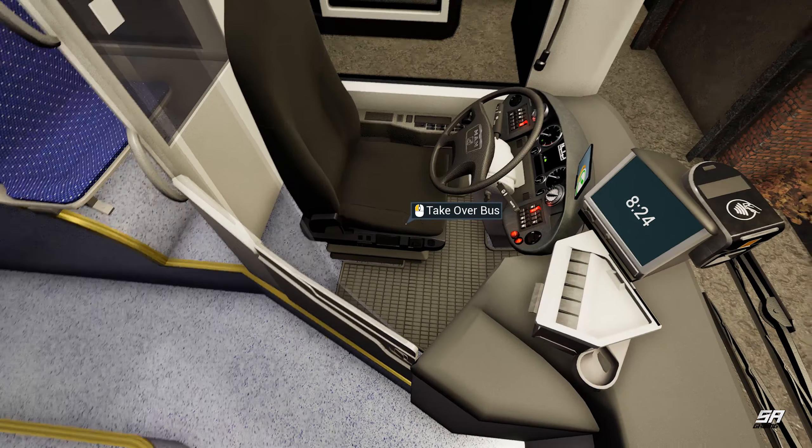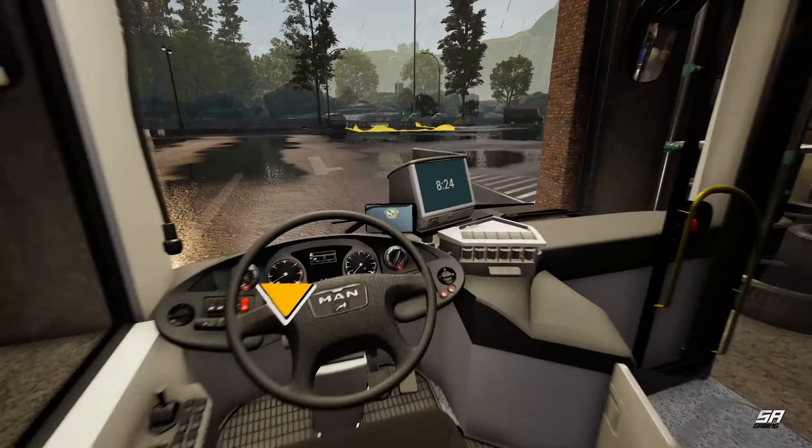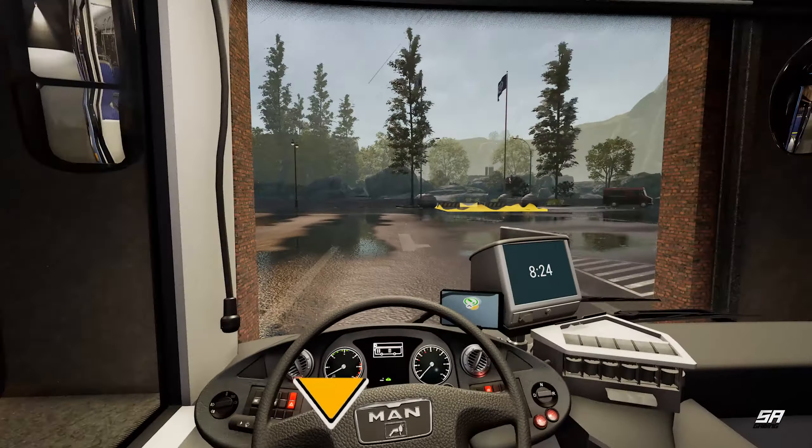All right, so it gives us some bus options. We've got three unlocked — the three from the first episode: the Lion City, the Citaro, and the Centra. Today we'll pick one of the different buses. There's a massive long list including a really expensive double-decker at 680,000 — cents or euros or whatever it's supposed to be. We'll pick the Lion City bus since we've already had the Citaro. This is going to vend itself out of the door hopefully — is it going to drive out? Oh, there it is!